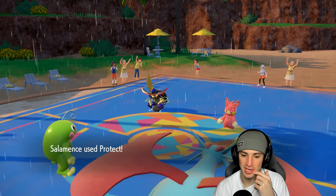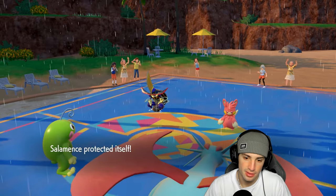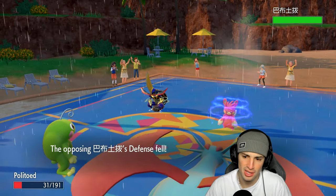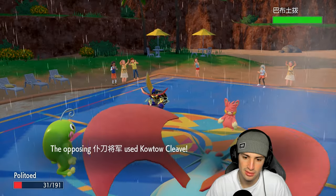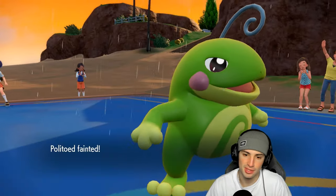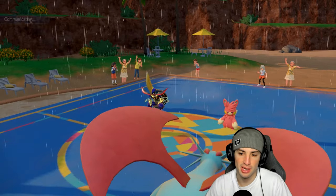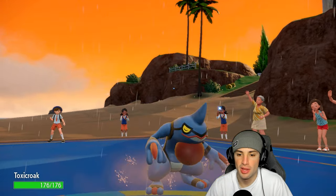Drizzle's gonna come out here. We'll just protect Salamence. I could see them doubling down into this slot. They drop a Close Combat which we soak — wow, a crit! And no fake out, we don't like that one bit. They really double down into this slot. At least I'm able to set the rain, so now I can bring out Toxicroak. We'll save Kingambit for late game.